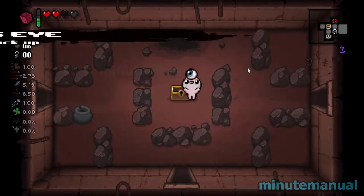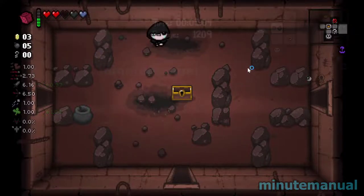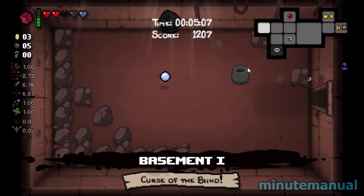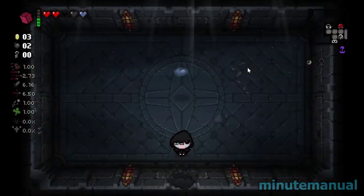There we go — an item, very nice. Let's open this rock as well. The hunt continues. It could be here because it's definitely not bordering anything else, so it's probably going to be here. And it is.